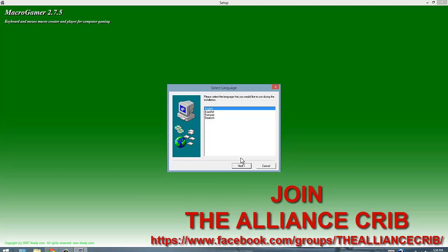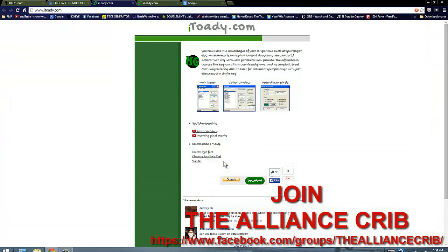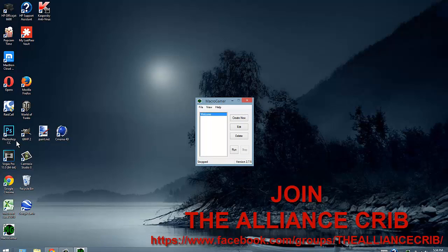Pick your language — mine's English — then click Next, Next, Next, Next, and Finish, then hit OK. It'll appear on your desktop. Hover your mouse over the Macro Gamer icon and right-click, then scroll up to where it says 'Run as Administrator.' If you don't do this you won't be able to bind your keys. Click 'Run as Administrator,' click Yes, and Macro Gamer will open. You can dismiss the welcome screen.